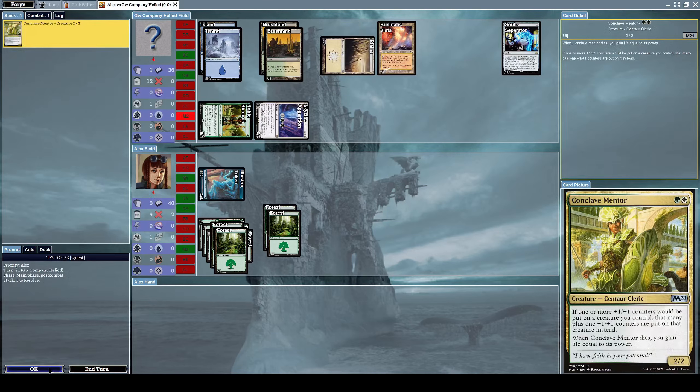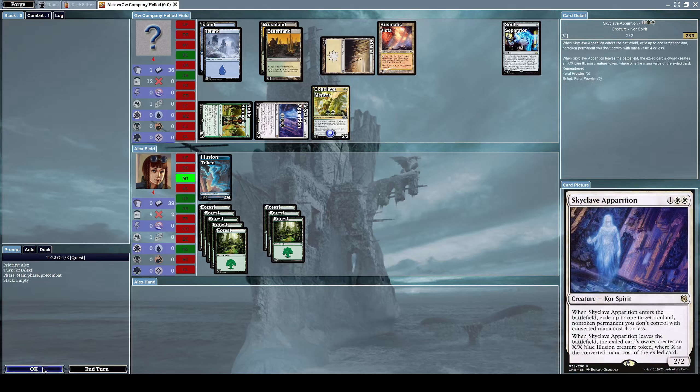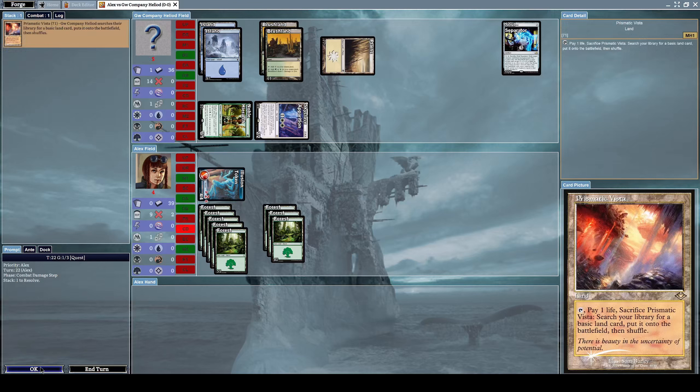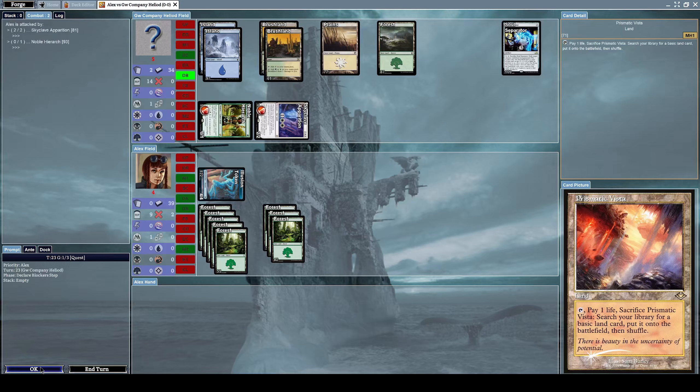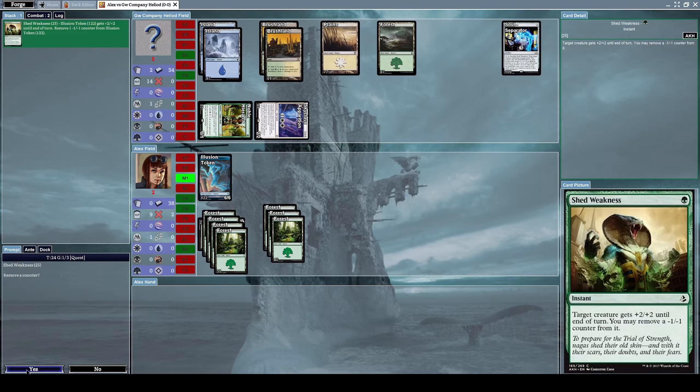He's in a very bad position, I think he's going to lose. Let's alpha strike him once again. He'll block me with his creature. He puts down a Prismatic Vista, a land that lets you tap it, pay one life, and sacrifice it to search your library for a basic land card and put it onto the battlefield. Now he's attacking me with everything he has. Let's put a Shed Weakness on our Illusion token.